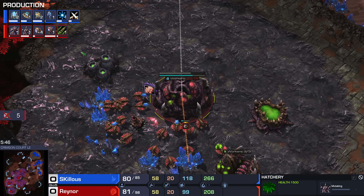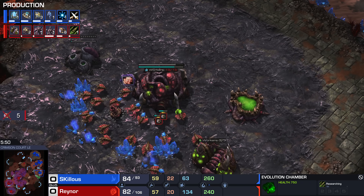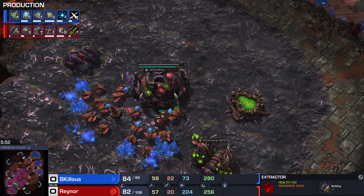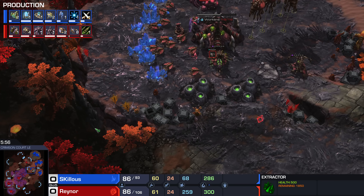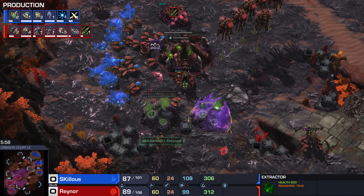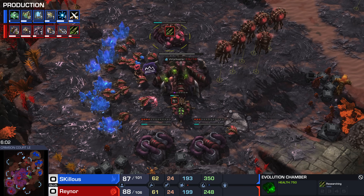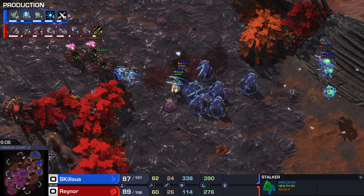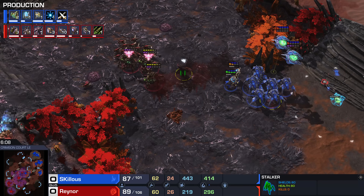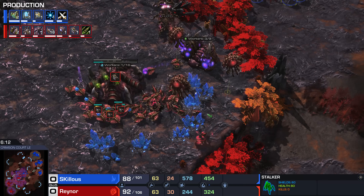Five more drones did go down. Reynor is not going all-in — he's taking a fourth hatchery plus one range. Sixth gas goes down — so we're on four gases effectively. Fifth and sixth gas should go down too, because with plus one range that tells you he wants to play Roach Hydra Lurker. Or knowing Reynor, he won't build a single roach — he doesn't even have a Roach Warren. He likes to play Hydra Ling Lurker, putting all of his gas into the Lurkers. It's not a bad style — I kind of like it.